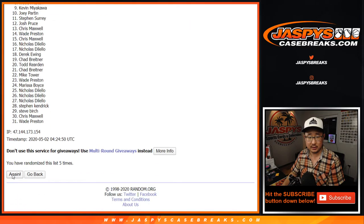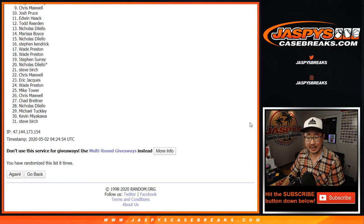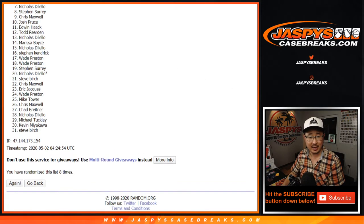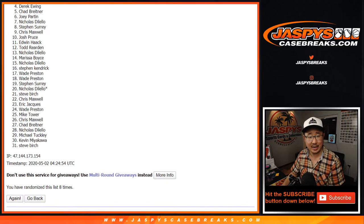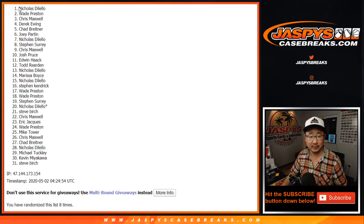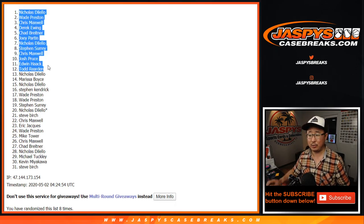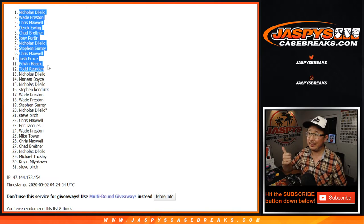After 8 times, top 12: we've got Todd, Edwin, Josh, Chris, SKS, Nick D, Joey, Chad, Derek, Chris, Wade, and Nick. There you go. There you have it — top 12 with the little rooftop symbol next to your name, and we'll get you into that Gold Rush break.